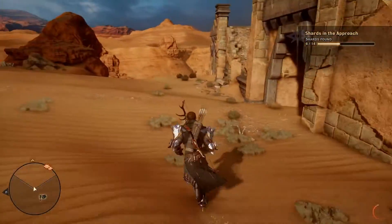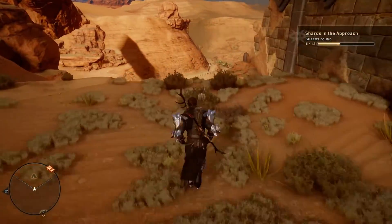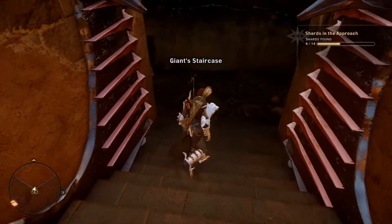So from Craigie Ridge Camp, if you just head out past these little ruins here, you're going to see a cave show up on the map just beneath you. Pop down here into the cave.